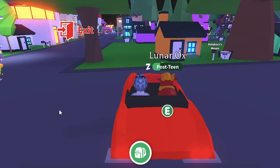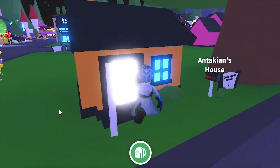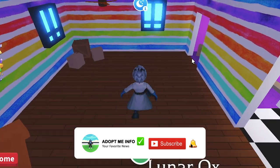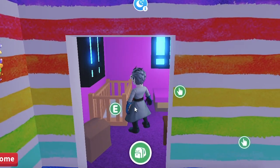Trivia: This will be the 13th pet in the bird family from an egg to be released to the game. Preceding it are the flamingo, parrot, robin, swan, chicken, drake, silly duck, turkey, crow, owl, emu, and dodo. The phoenix is one of the pets flying with the Mythic Egg countdown banner, the other being the wyvern.